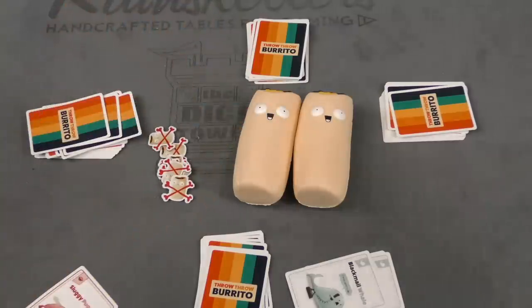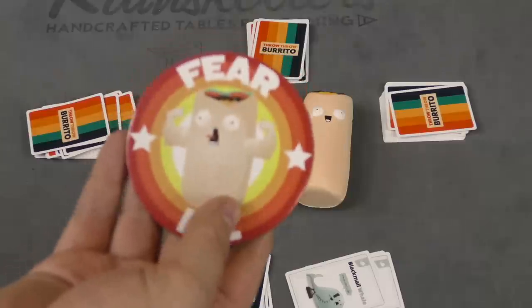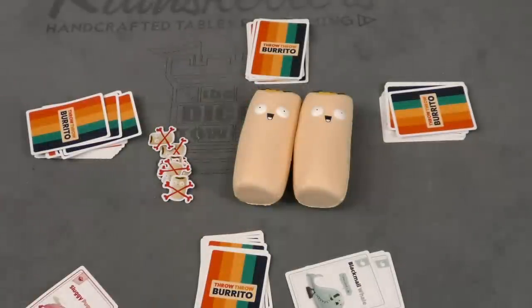Whoever has the most points gets the Fear Me badge, and then you start a second round doing the exact same thing. If the person with the Fear Me badge wins, they win the game. Otherwise, the person who won the second round and the person with the badge will have a burrito duel, and the winner of that duel is the winner of the game.